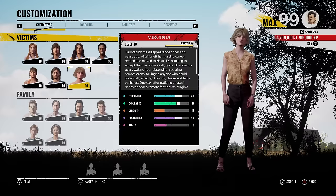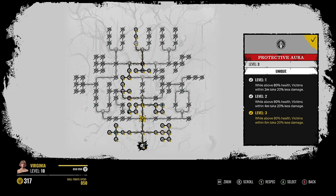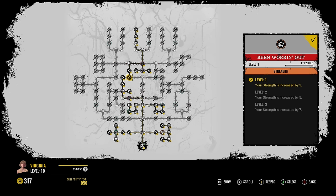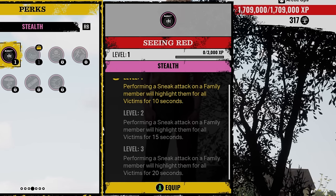Yo, what's up everybody, I'm Martin, hope you're having a good day. The brand new update just dropped and we got new perks. So if you take a look at the skill tree here, we have unlocked a route that you weren't able to before the update, which basically means we got new perks and we'll go over them right now.